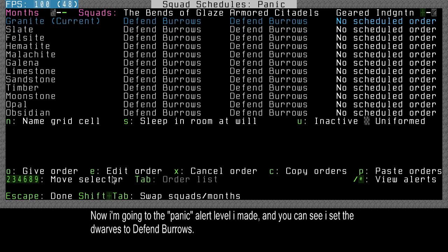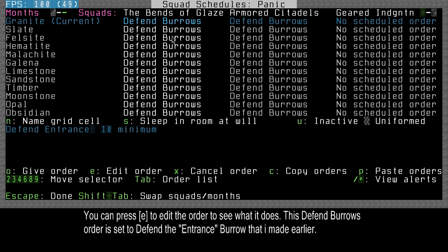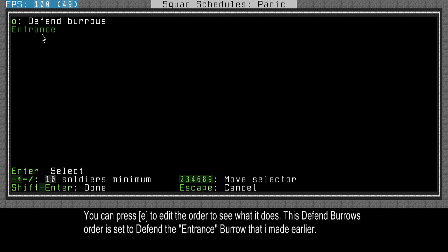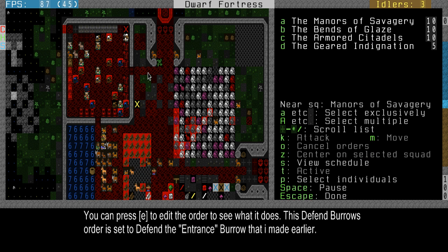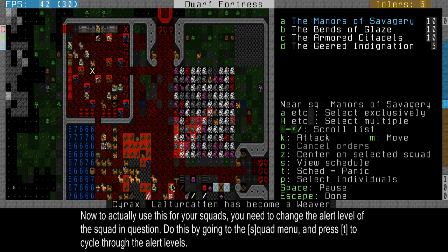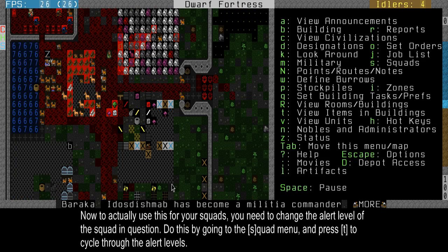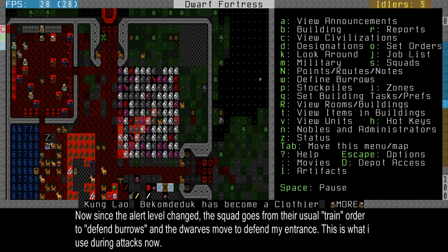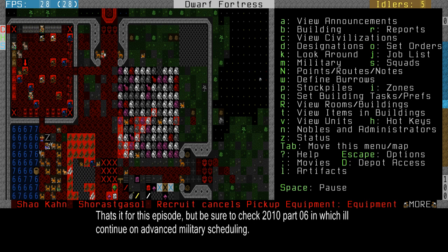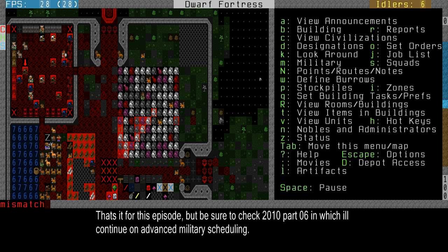If I press E for edit order, it just defends the entrance burrow I made. So to show you what I've done: when I go to a squad in the squad menu, press A for the squad, turn it to T for panic — then that squad will start defending this upper layer near the entrance and defending my fort. I'm starting to run out of time and I'm not nearly done yet, so more to come in part two of advanced military. See you next time.